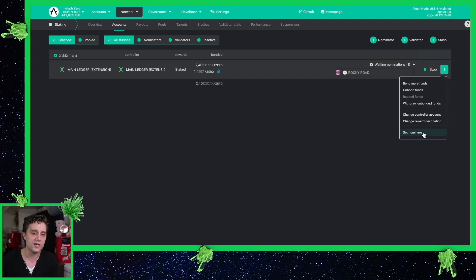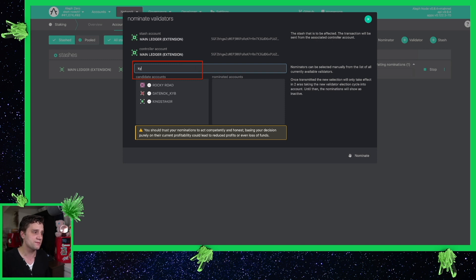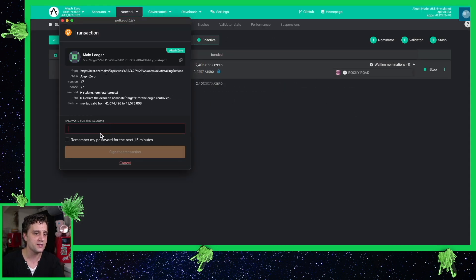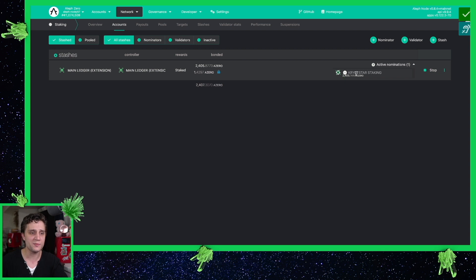Now I'm going to go ahead and switch it back to Cryptstar right now, so I'll show you guys how to do that — just in case you accidentally clicked on the wrong validator, you can switch back pretty easily. I'll use Cryptstar because I don't want to lose any of those juicy rewards. Press on Cryptstar, go ahead and Nominate, sign and submit, type out the password, and boom — it's going to switch me back to Cryptstar. This time, because an era has not passed, I don't have to wait any time. You can basically cancel out the old pending transaction. It takes 24 hours to be finalized, and that's it.